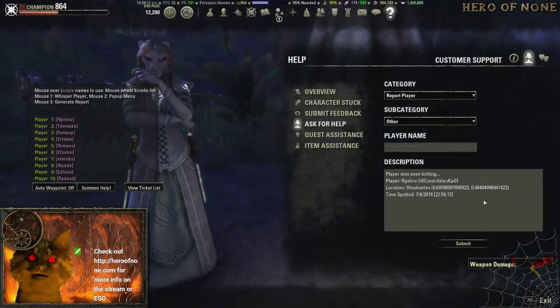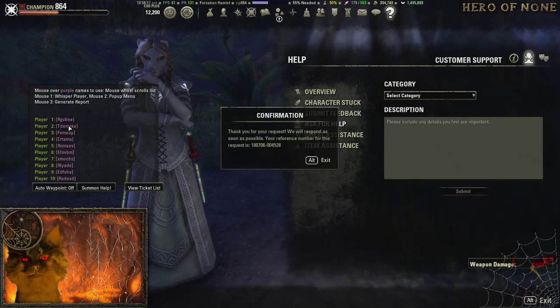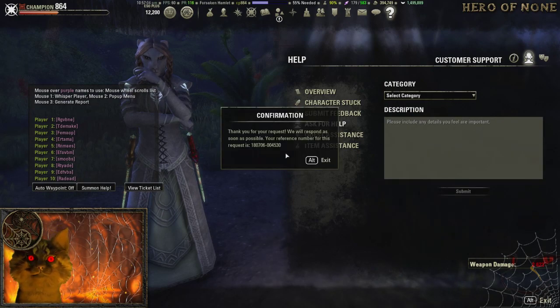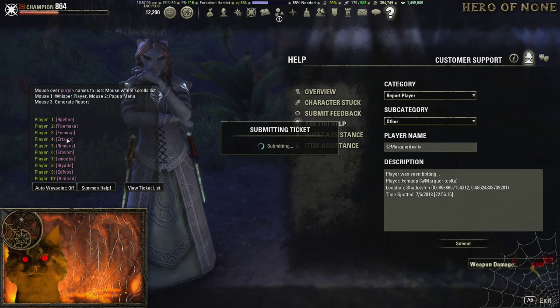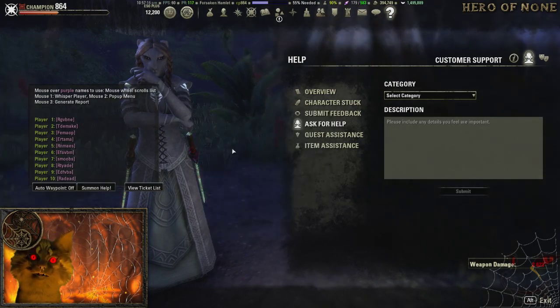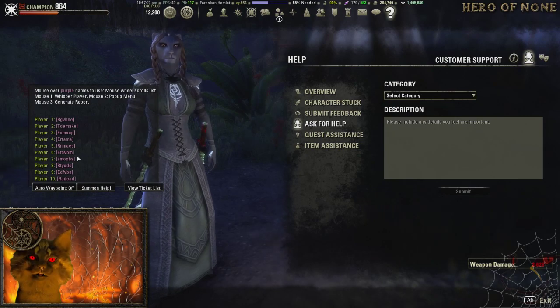Middle click, then click Submit. Look, it puts down the name, the location, and the time spotted. And if I already did it, a middle click tells me down here: already reported.